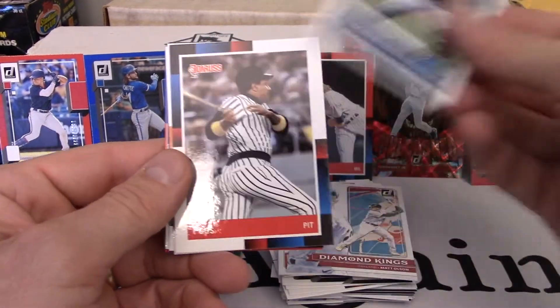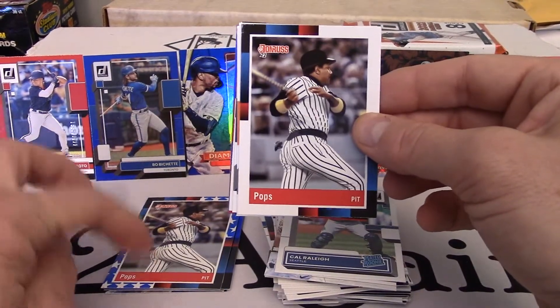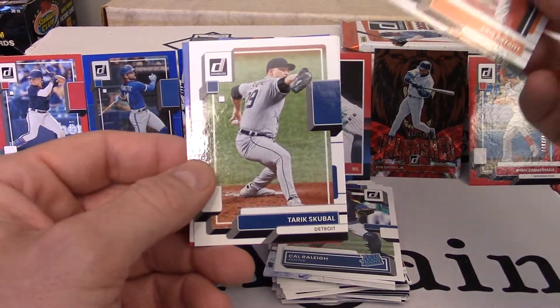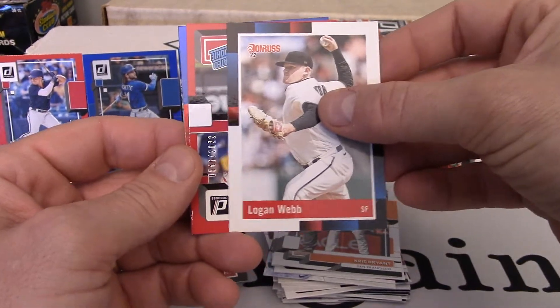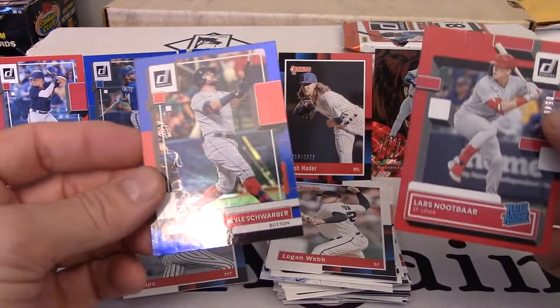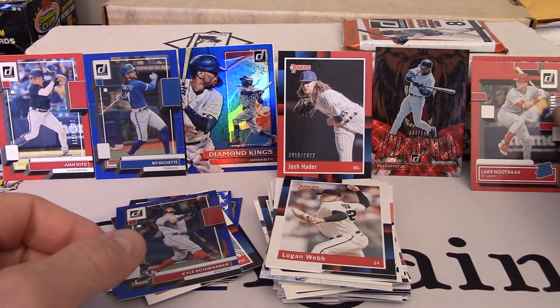Matt Olson, Cal Raleigh. There is the version of this Independence Day card — that name variation, so pretty sweet. KB, Kris Bryant. Tarik Skubal, Logan Webb. Our numbered card is a Lars Nootbaar. And then our blue is a Kyle Schwarber. So I'm straight up digging this.